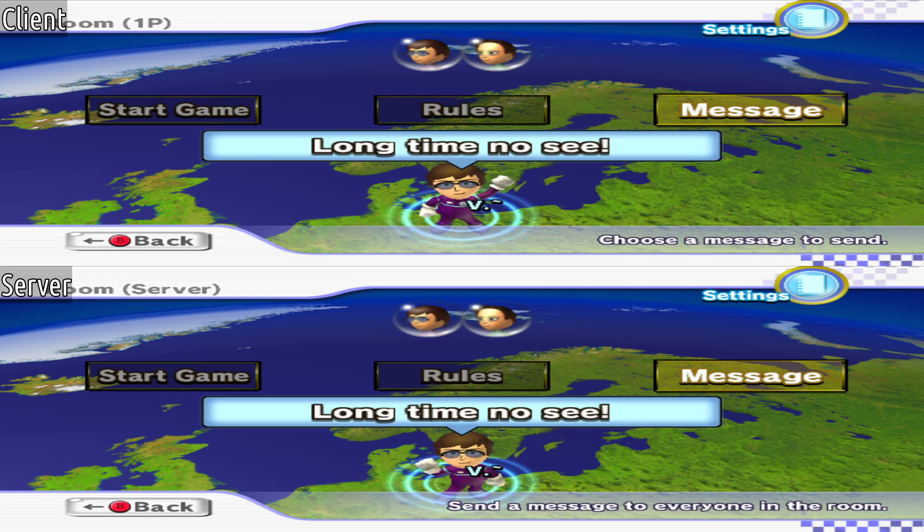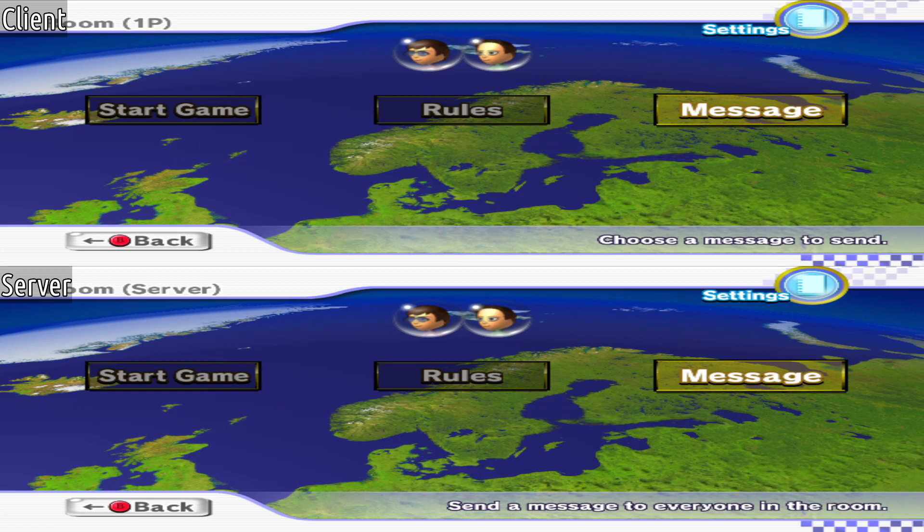Here we can see how messages work. One client sends the message to the server, which sends it to everyone else.